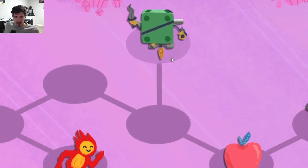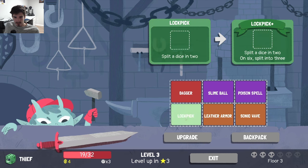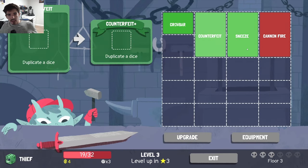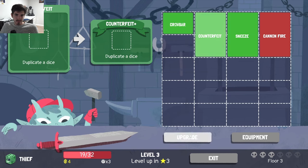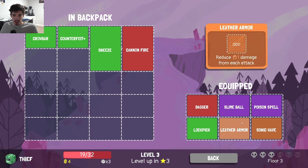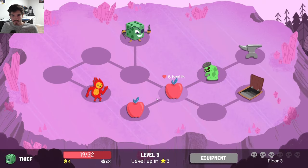Cannon fire is going to be the better of the two, especially if we can upgrade it so that it only takes up one spot. I think that could go very well with our Sneeze — because if we upgrade Sneeze, we just need a double and it can do everything for us. Reduce countdowns by blank this turn. Let's just get the Counterfeit Plus — this one's much more versatile right now and it's just generally very good. Trying to decide if we want to keep Lockpick with Counterfeit Plus — they work very well together but they also perform a similar function.